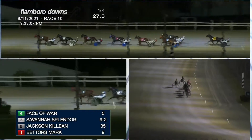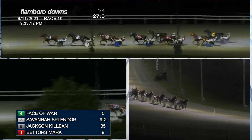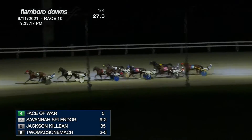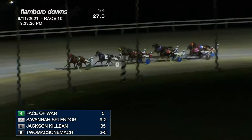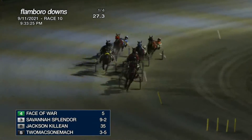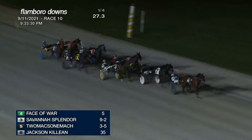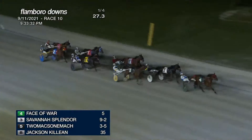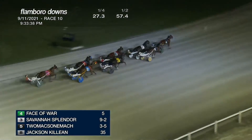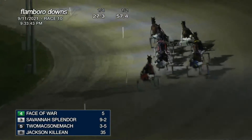Face of War has got the lead to the opening quarter in 27 and 3. Savannah Splinter is right there, nose to helmet in pocket. Jackson Colleen is racing third. Here comes Two Max One Mock working on the outside, being followed by Grande Silster, then Better Is Mark on the outside, Mock-celerator, and Taraman Who Won trailing the field. Off the turn they come down towards us — it is Face of War marching on the lead and Savannah Splinter right there in the pocket. To the outside, Two Max One Mock. Jackson Colleen racing fourth, then Grande Silster second over fifth, then Better Is Mark and Mock-celerator.